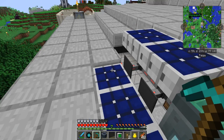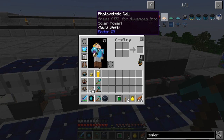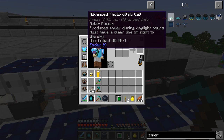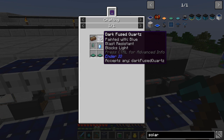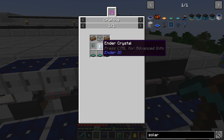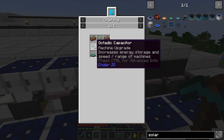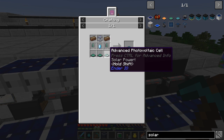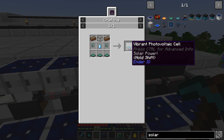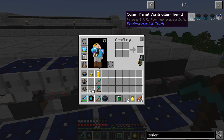It's 40 RF per tick for the expense of it. If I wanted to upgrade further, there's a tier producing 10, one producing 40, and one producing 160 - that one requires an ender crystal, an octadic capacitor, and three photovoltaic cells. So quite expensive too. I also looked at things from Environmental Tech.